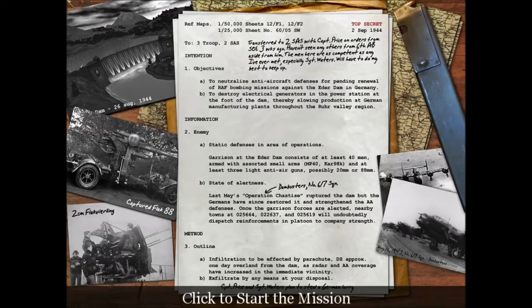Information on enemy static defense in the area: Garrison at the Eder Dam consists of at least 40 men armed with assorted small arms, MP-40s, Kar-98s, and at least three light anti-air guns - AT guns basically. Anti-aircraft guns, possibly 20mm or 88mm machine guns.